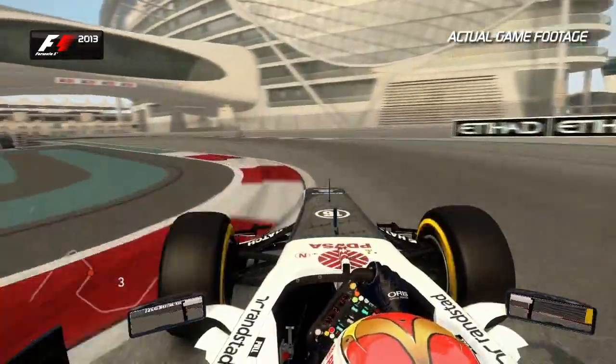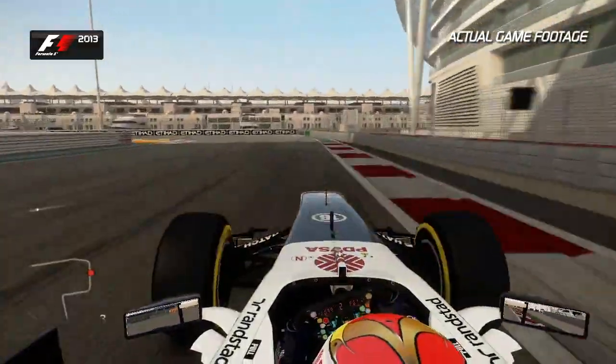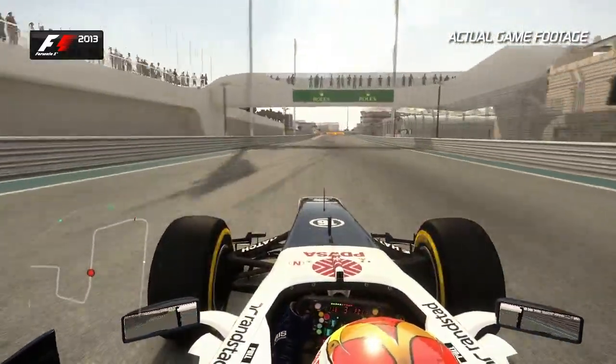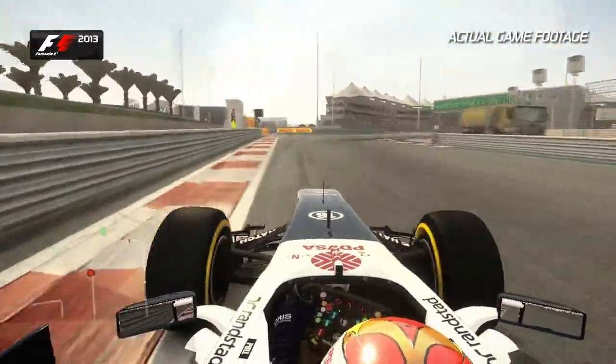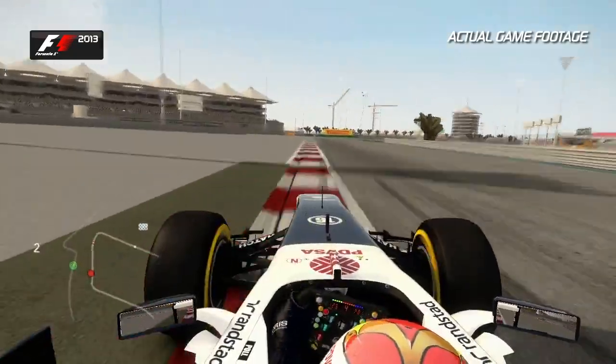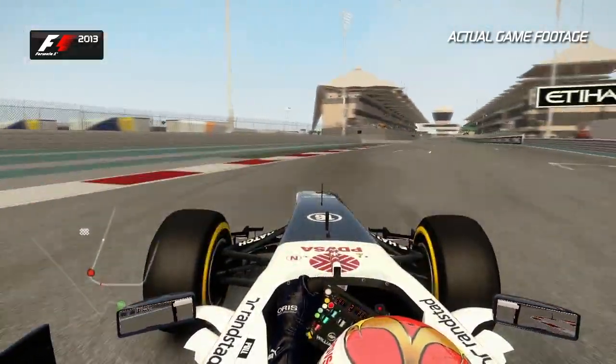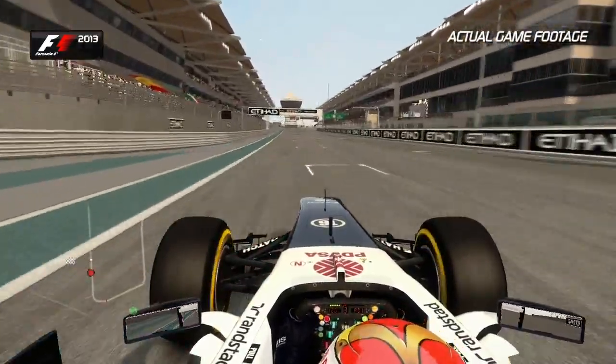Watch out for the rear end on the exit curbs there. And then launch the car again over the left-hand curb of Turn 19. Close to the barrier on the right-hand side. Down one gear, flick the car to the right. Now coming into the final corner — feed the car in gently, feel the balance between understeer and oversteer. Not too much on the exit curb. Final boost of KERS, and that's a lap at Abu Dhabi.